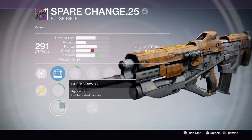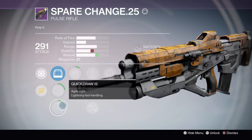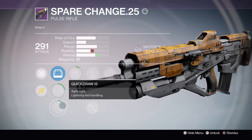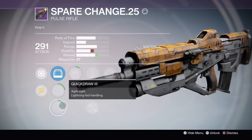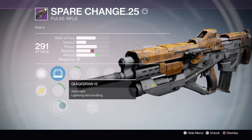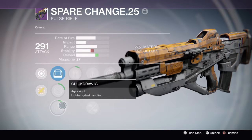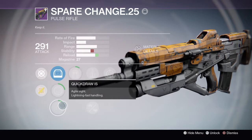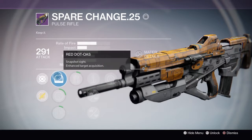Quick draw — this perk is HL sight, lightning fast handling. Lightning fast — what does it mean, literally lightning fast? I thought it said the speed of light, I was like, that's crazy, lightning fast! But still, it's the stability, so no. I'm sticking with this perk for now.